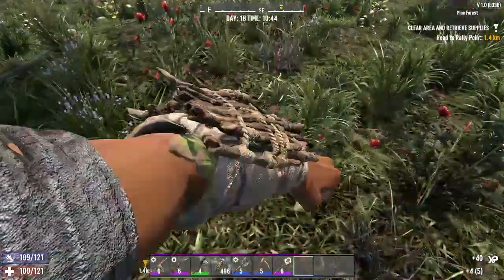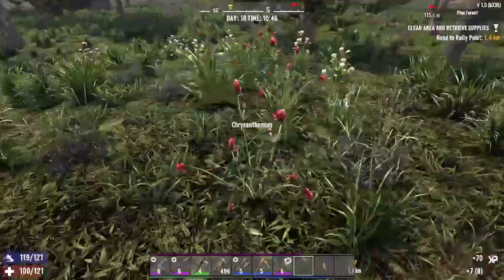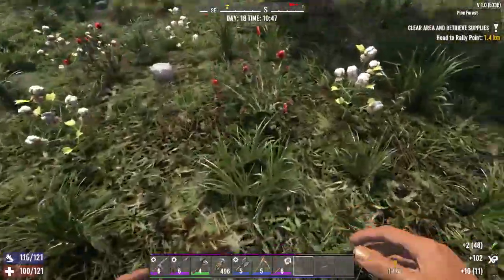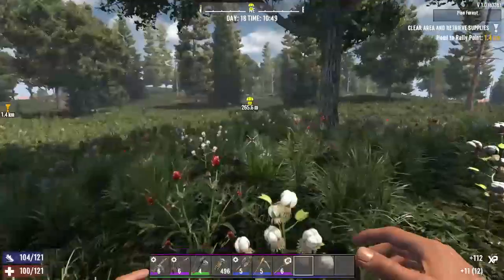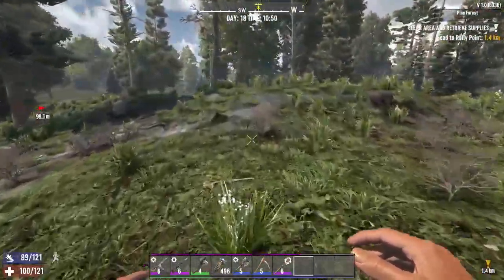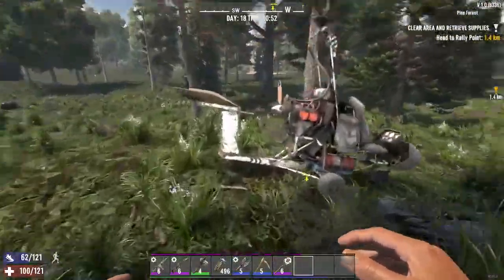Often times when you're in the forest, you will find clumps of these chrysanthemums just like this. You can go up to them and just punch them, or hit them with your axe — and that's how you get the chrysanthemums.